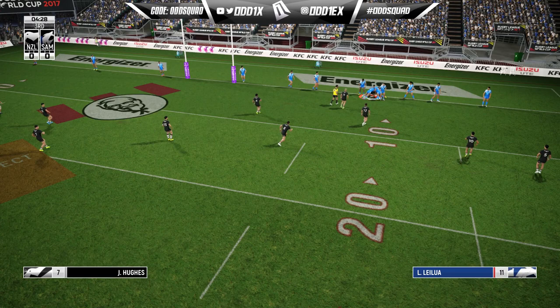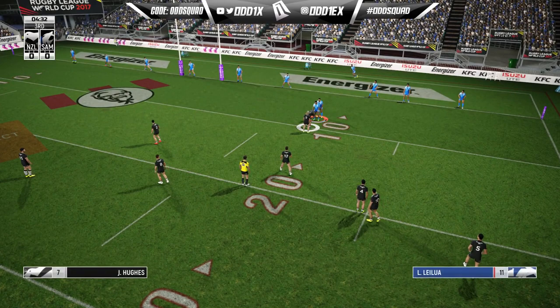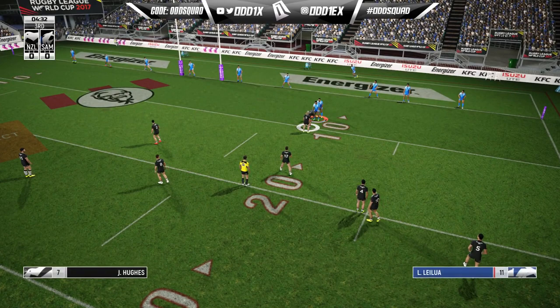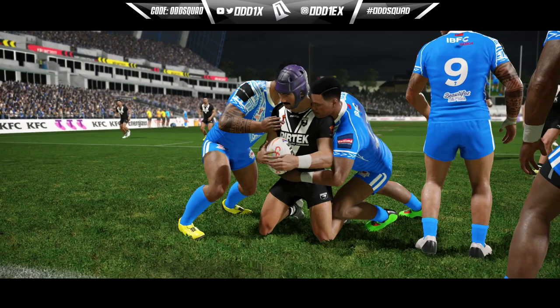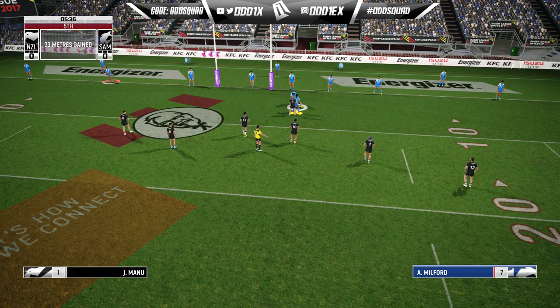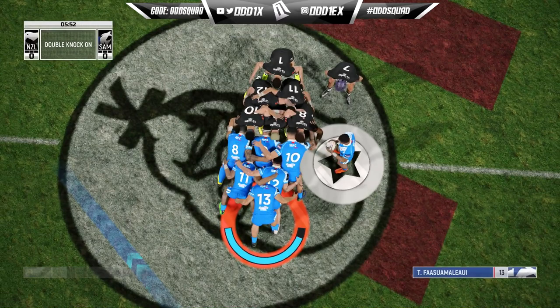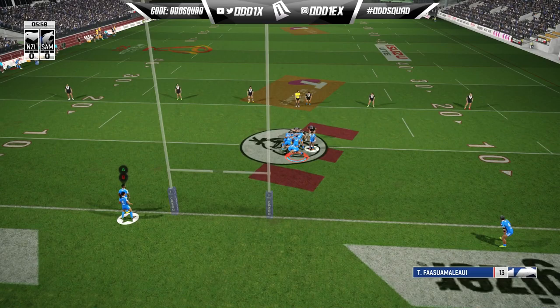Can you believe we're coming up on six years since this game was released? Hughes gets there but they're saying held up — that's interesting. It's that animation where it looks like they're on their knees. If you see this animation it'll get called held up, but he does get it down at the end. Last play — where's Brown? He's out. A little double knock-on, we'll take that.